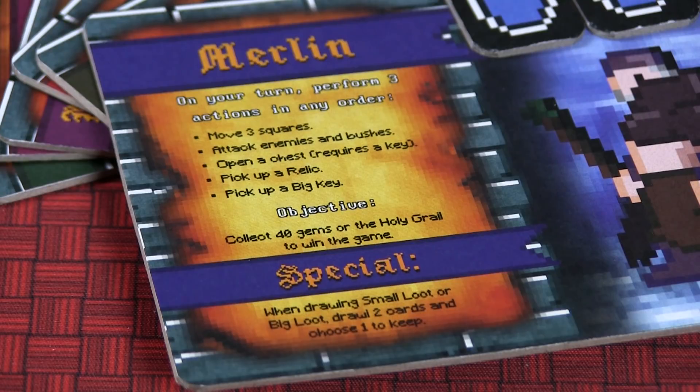Players choose three of the five actions and perform them in any order. The bottom left of the card shows the special power that particular character has.